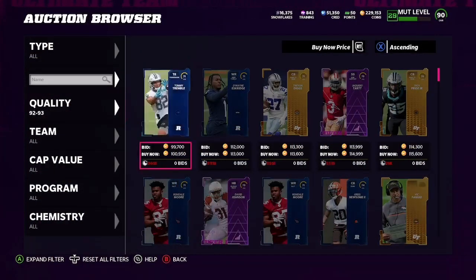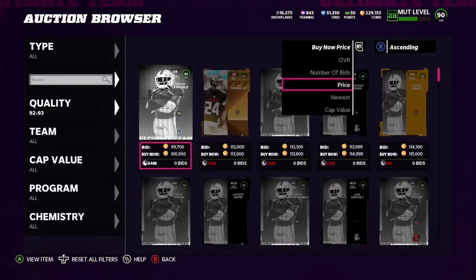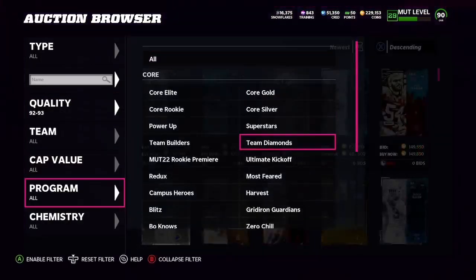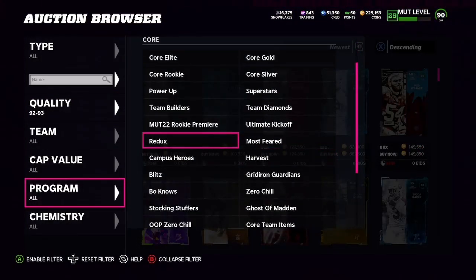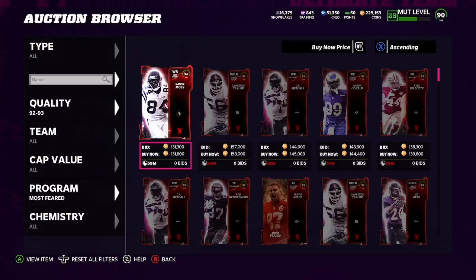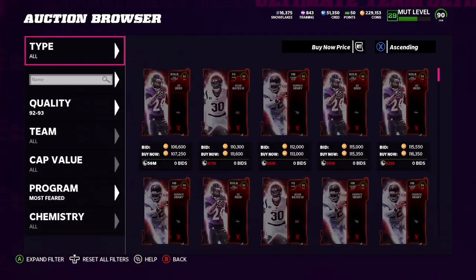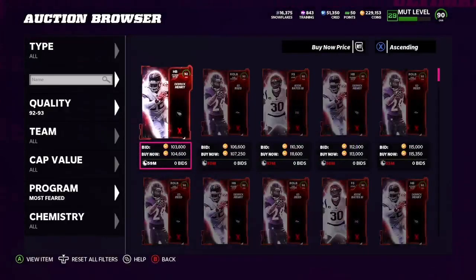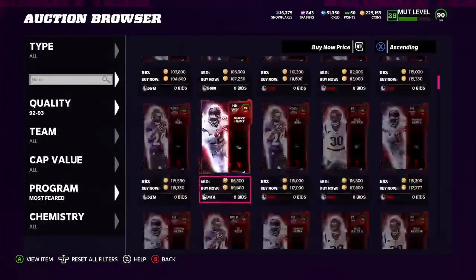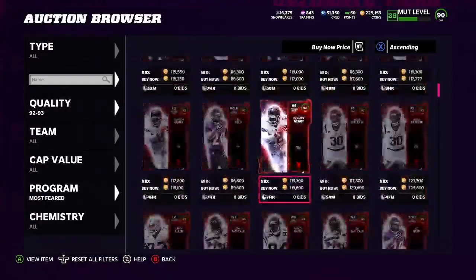What you're going to want to do is go 92-93 here on the auction block. You're going to need about 230k to do this. Go 92-93 and then go Most Feared — we're going to be buying a 92 and a 93. I'd recommend going Buy Now. What we're looking for is a 92 for under 100k and a 93 for under 130k.